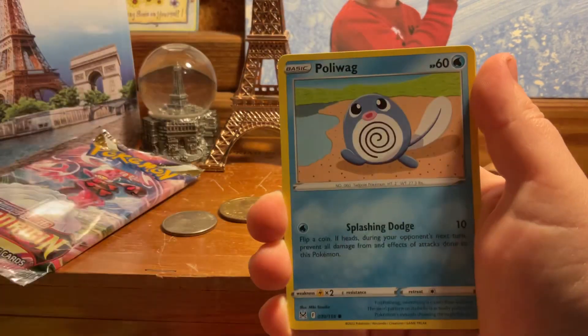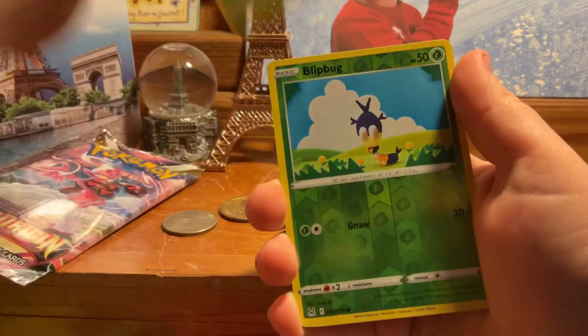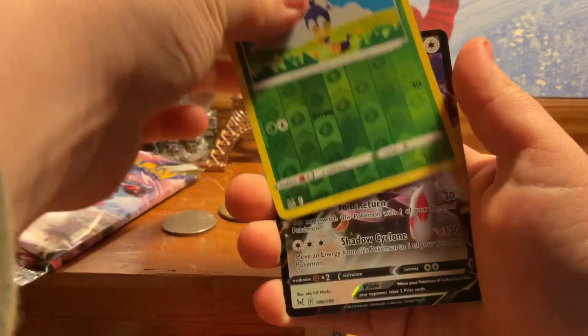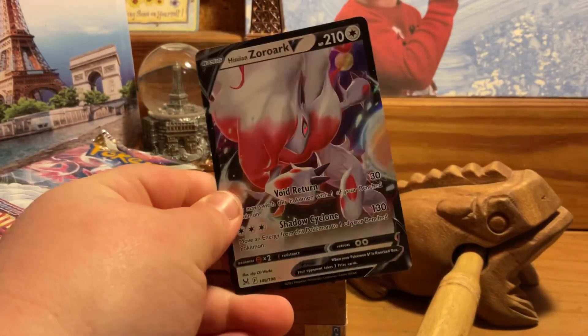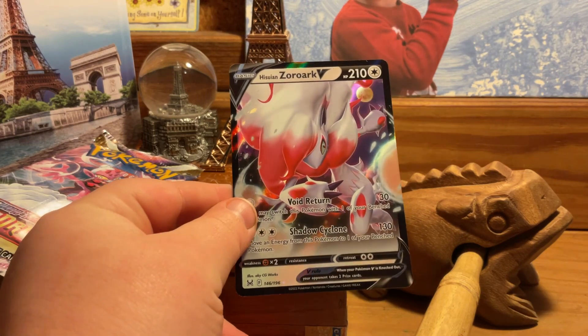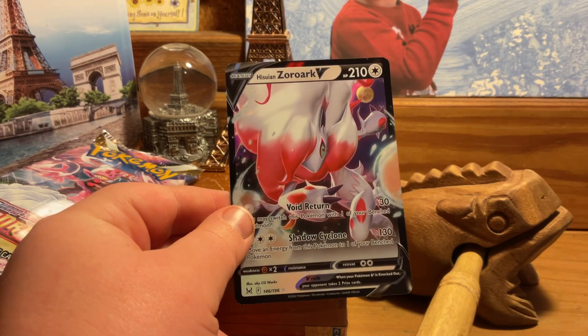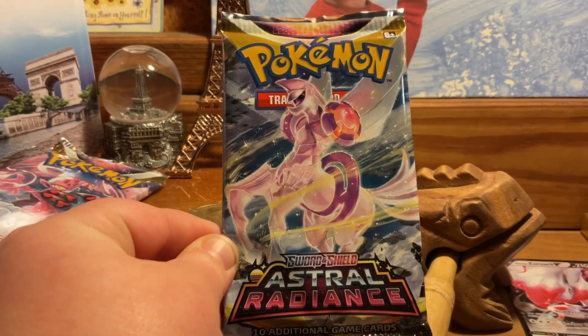Bronzor, Phanpy, Poliwag, Tmo, Blipbug reverse — and a Hisuian Zoroark V at the beginning of the box! This is an awesome looking card, and on the first pack that is just sensational!